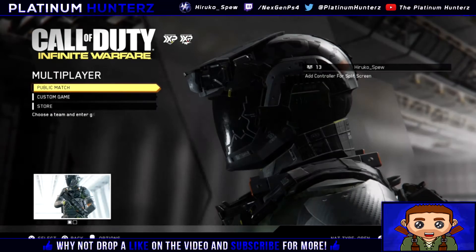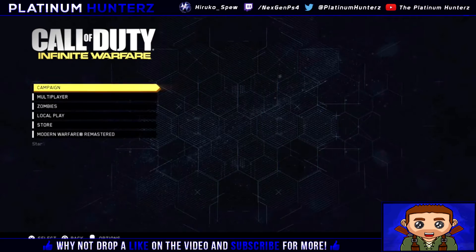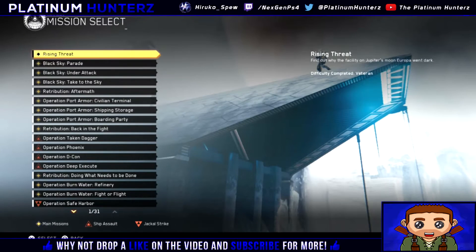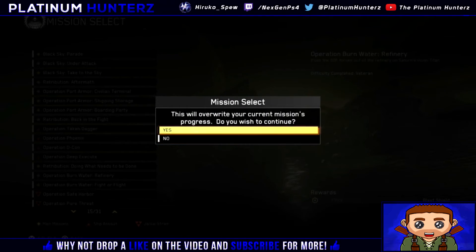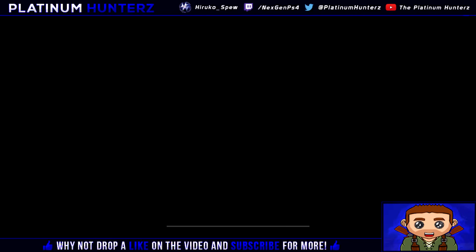Next thing you want to do, you actually want to beat the game on Veteran. That way you unlock Specialist difficulty. So after you create your class, you go back to campaign, go to mission select, go down to Burn Water Refinery, and start it up on Specialist difficulty.